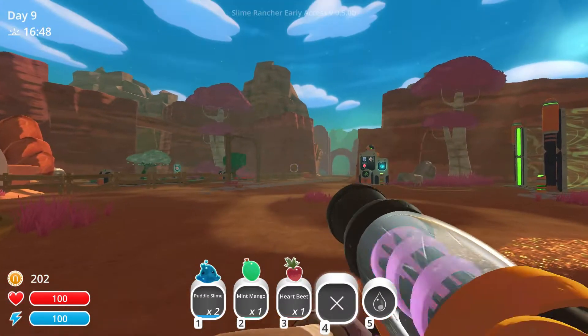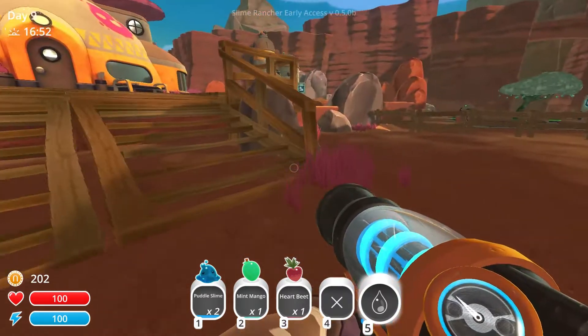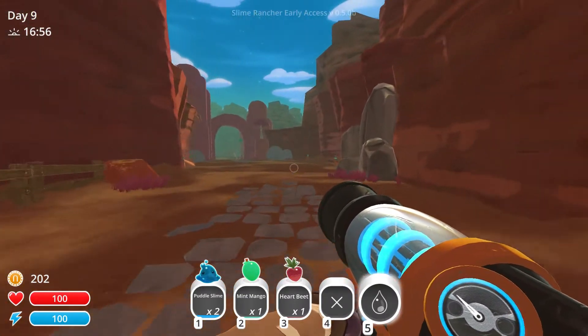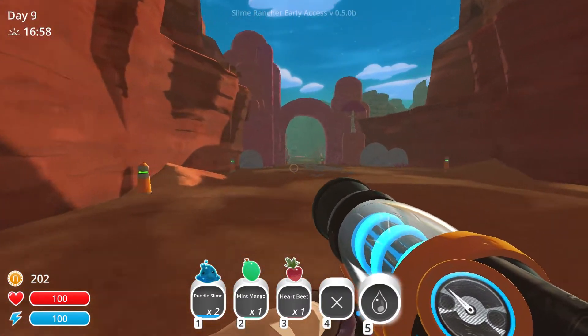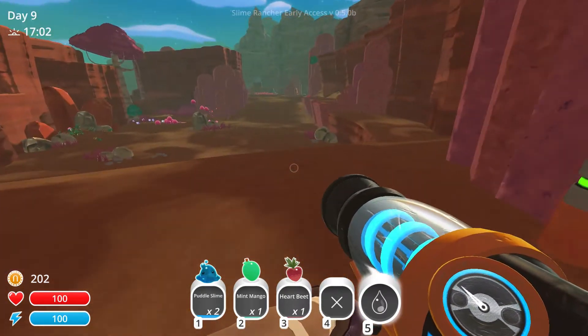So apparently I can shoot water now, but I have to find some water first. Let's go and try that out quickly and then I'll carry on doing my farming business. I'm sure there's some water stuff down the bottom here.